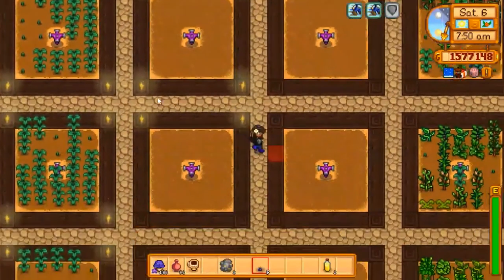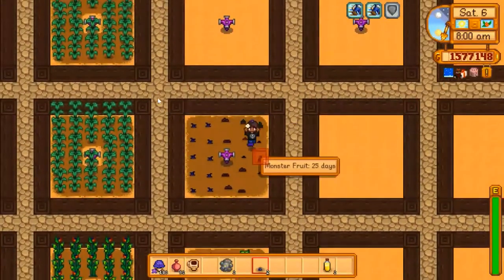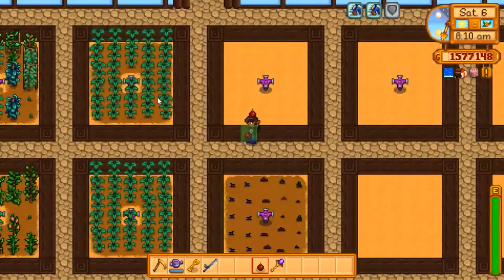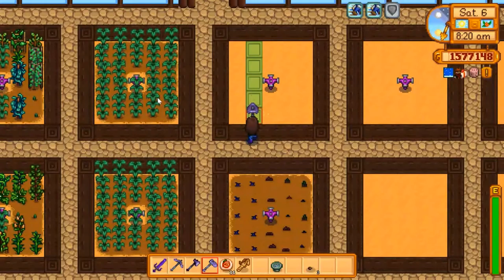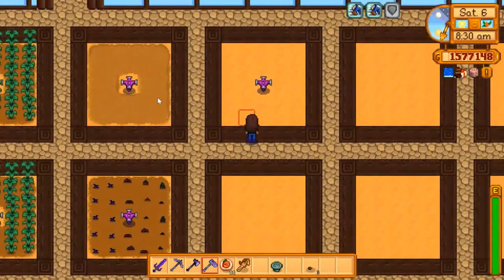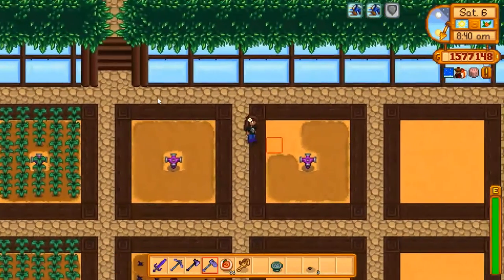Our star fruit has been harvested, so we should actually go buy some more from Sandy. Do I have any more open spots? I do not, but I have a spot that I can hoe up because there is a sprinkler here. I'll get this hoed up and I'll do this one as well so it can get wet. I love that in the greenhouse the hoed-up spots don't become untilled if you leave them for a few days, unlike outside.